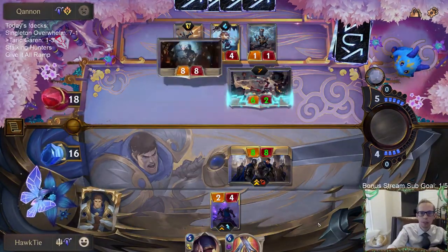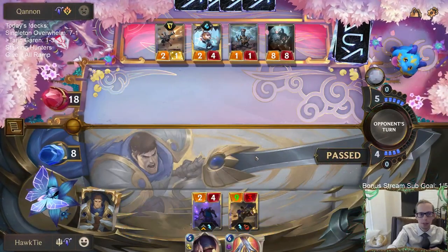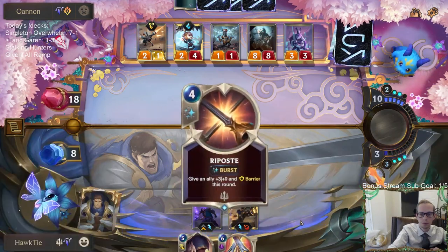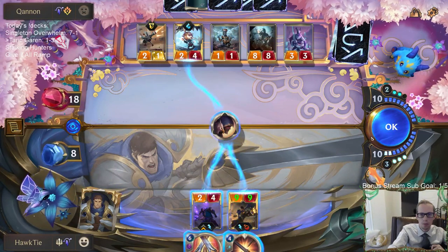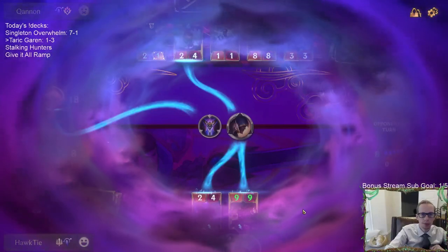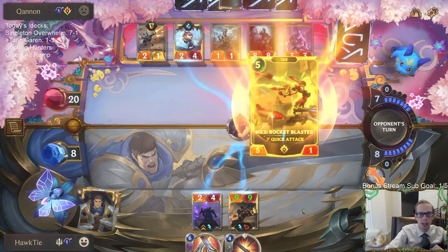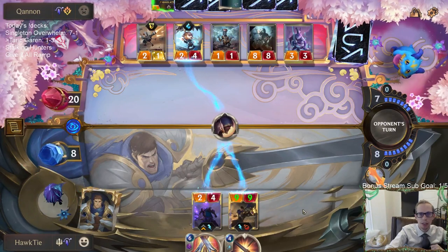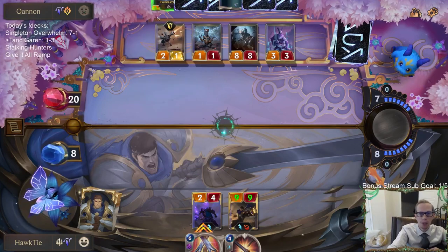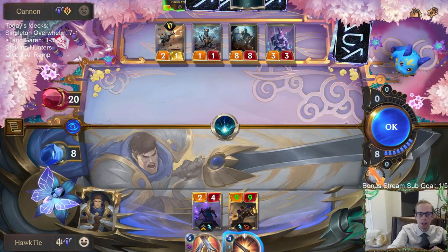Doing what I gotta do. I think they're out of Pale Cascades and Mystic Shots. They had a Vi they protected really well early, then second Heimerdinger just went crazy. With two really powerful invoke cards, our Demacia midrange deck can't handle all these free 6/2s and 8/8s all the time. I just can't handle that.